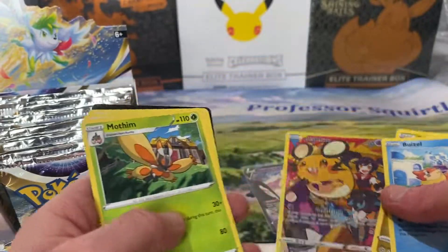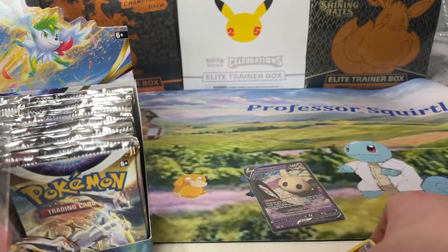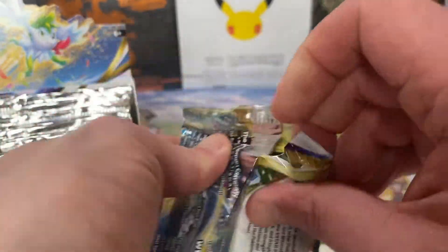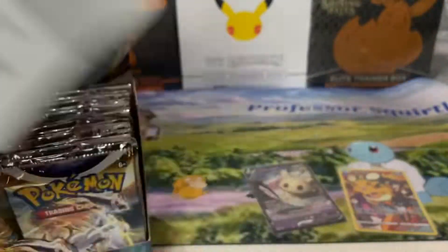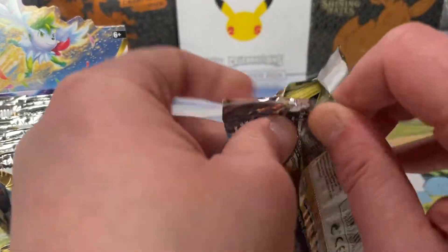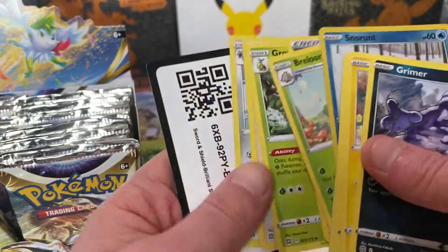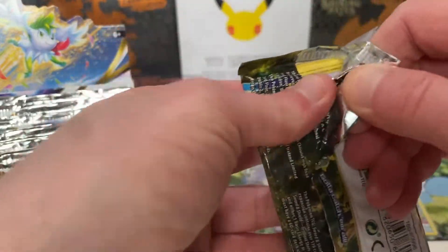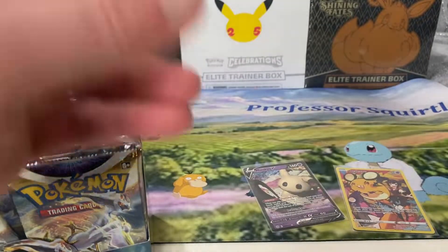Character Rare Inteleon — nice. I think the main Character Rare I would like is the Vaporeon. I have it in Japanese and I would love it in English as well. Vaporeon Snow Run. There's definitely — I think this is a rainbow.